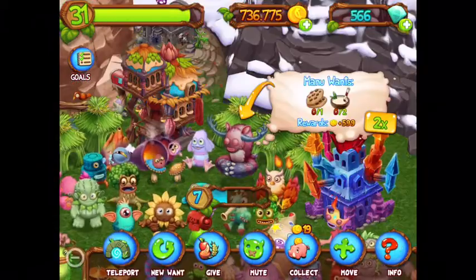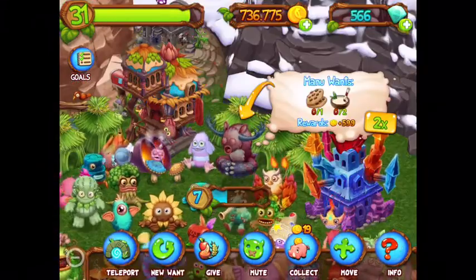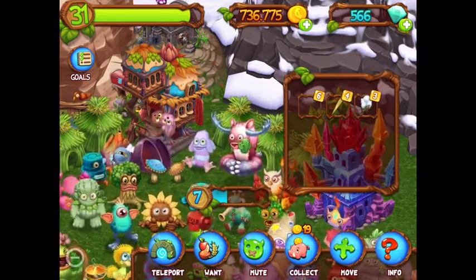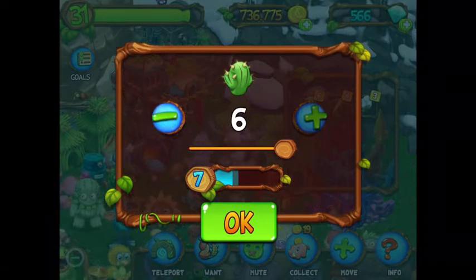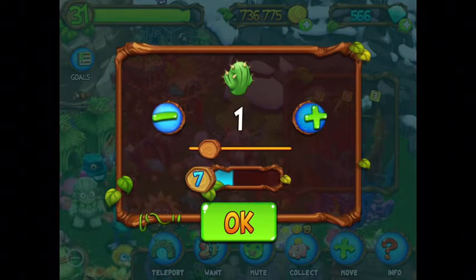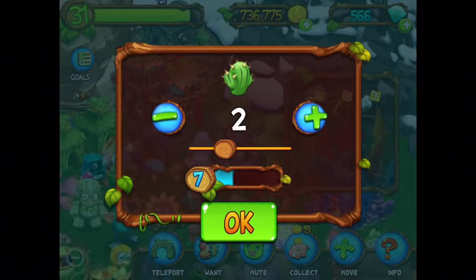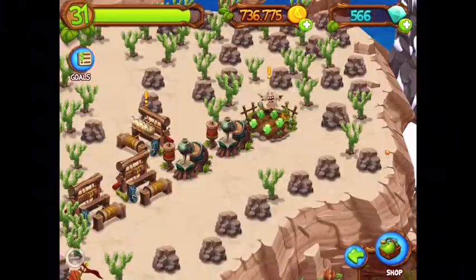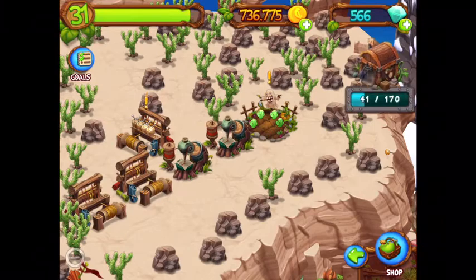Another detail we should cover is how to get your monsters to the needed level. To do this, you'll need to feed them. You can either feed them their wants, or just give them whatever you have on hand at the moment. This is a new feature that is extremely helpful, though the wants are still useful, because if you feed a monster its want, you'll get more experience and it'll reach its levels quicker.